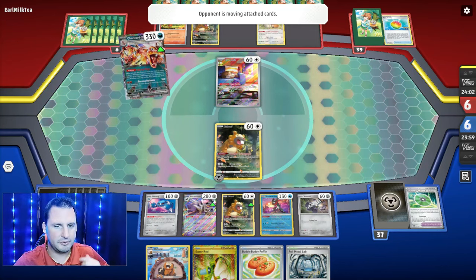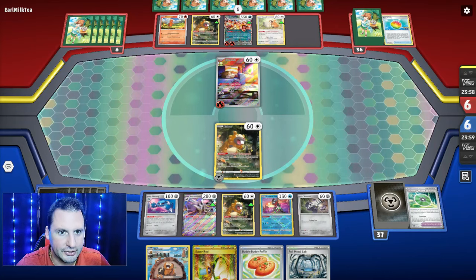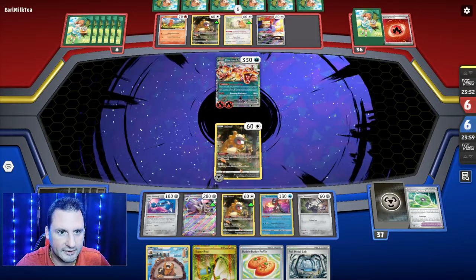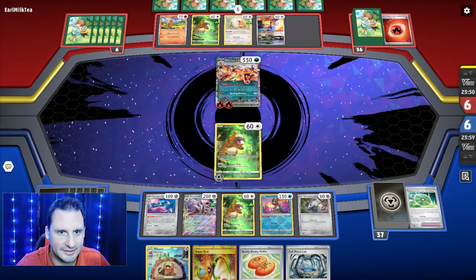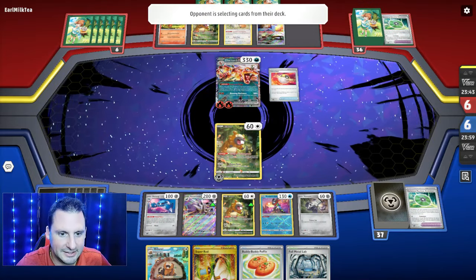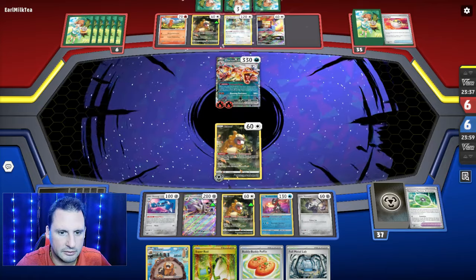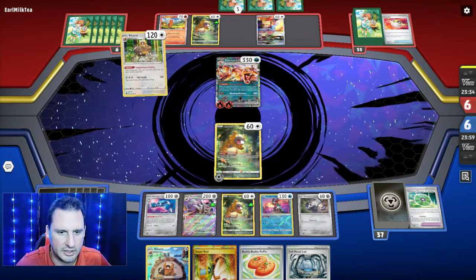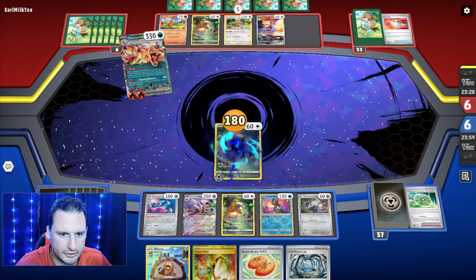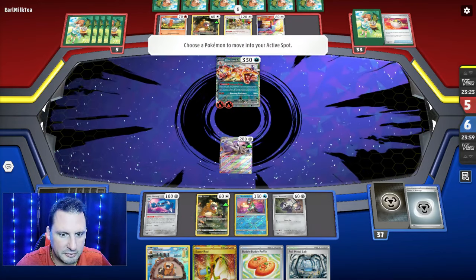Now I just need a bunch of tools so Charizard has to three-shot. We're gonna two-shot it. They had a D-Evolution and an Evolution, and there's the Bibarel. We got one too from Arven, so we can't Counter Catcher — we're good there. Burning Darkness — take your water. Now we're gonna try to get them as quick as possible. Right now they're gonna two-shot us — let's try to make it three.